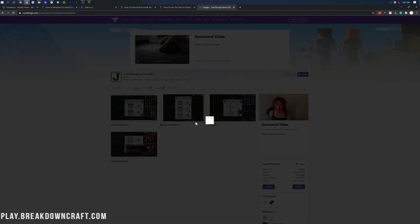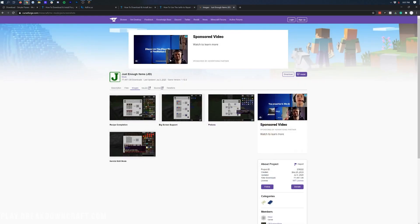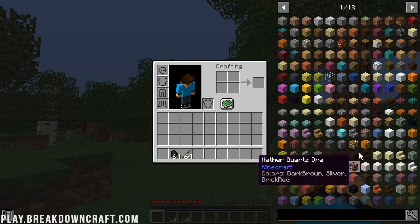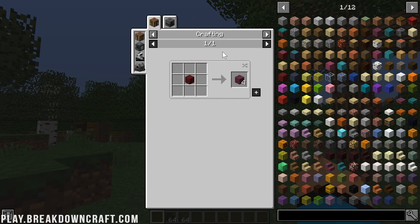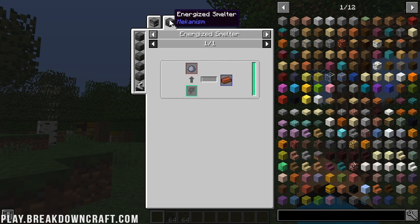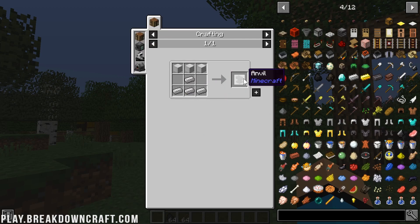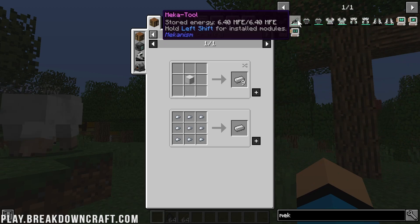But Just Enough Items is an important mod because if you have like 17 different mods, you need to know how to craft the things in them. Just Enough Items allows you to do that by being able to search through all the items in Minecraft, click on items, find the recipes, and get those recipes added automatically into a crafting table with one button click. It's an amazing setup, and it's something you have to have if you're running even just one mod with a decent amount of items. It can also help in vanilla, but it's really built to hook into mods to make the playing experience much better.